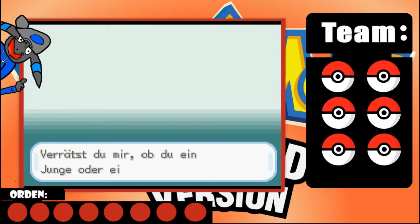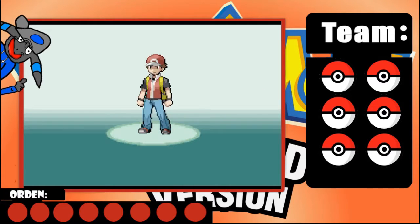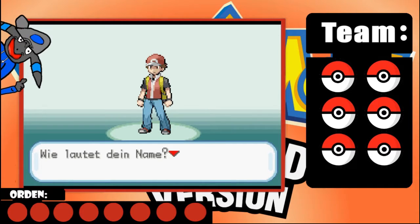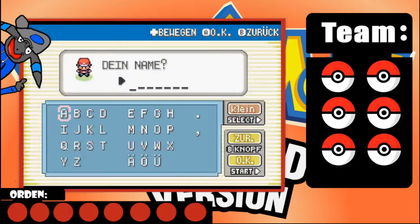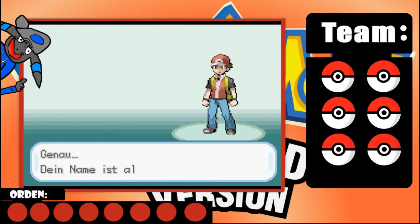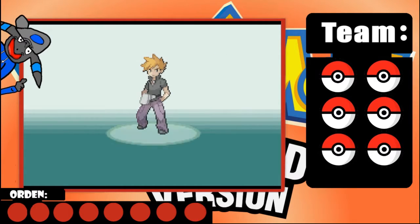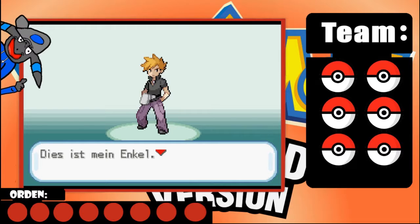He wants to know if I'm a boy or a girl - I'm a boy! What is your name? My name is the same as in my Pokémon Smaragd Let's Play. I call myself that because it's my real name - exactly, your name is Daniel. Yes! This is my grandson - he's always wanted to compete with you.